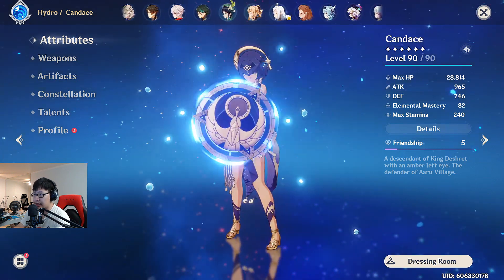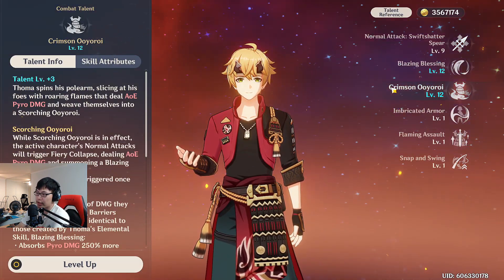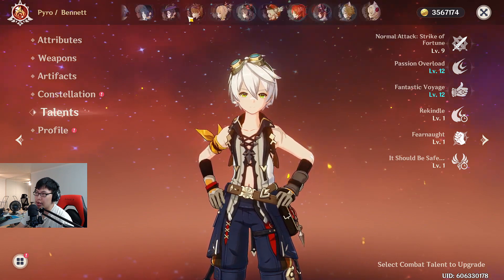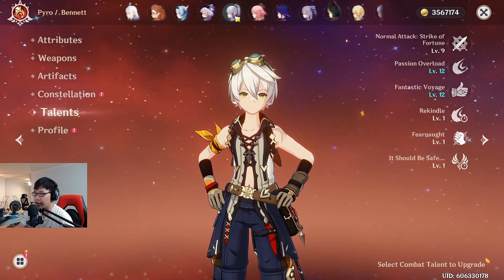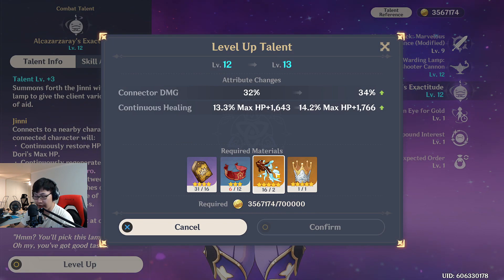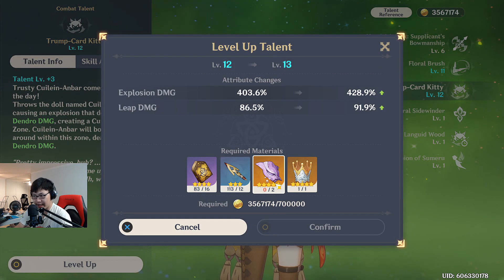Update on the rest of the roster's talent levels: my Touma and Gorou have both reached 9/9/9, so I finally have all Inazuma characters at max talent levels. The only talent levels I need to worry about now are from Sumeru. Dori is already done because she needs Azhdaha materials and I have tons of those. That leaves Collei and Tighnari — who both need Raiden Shogun materials.